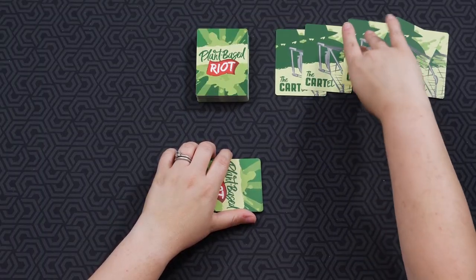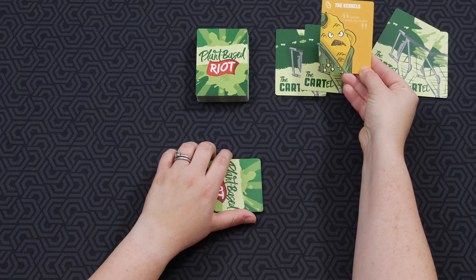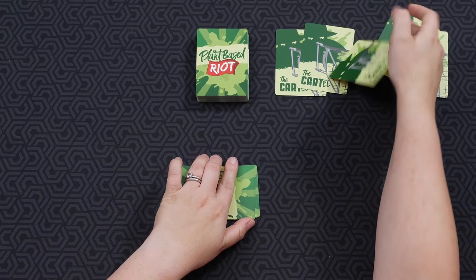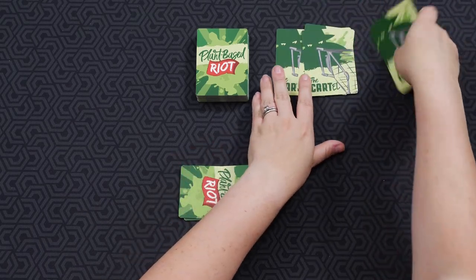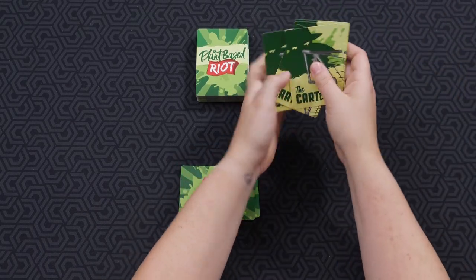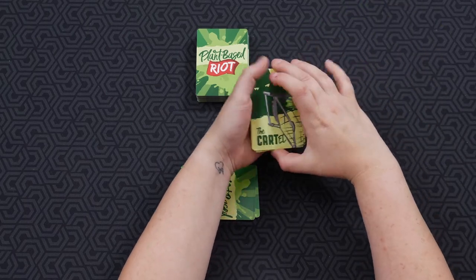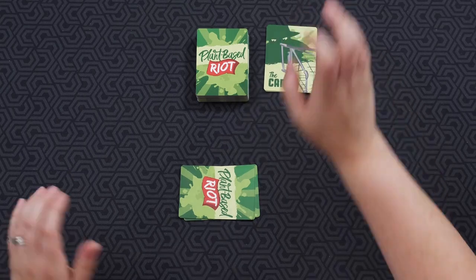Plant Based Riot is for two to five players and you are basically trying to overthrow the cartel. Every player is dealt five cards. You get one card to peek into the cartel — make a mental note of what it is. You reshuffle all of these cards and the next person gets to take a peek at one cartel card as well. As soon as everybody has done that, the game begins.